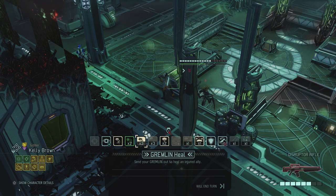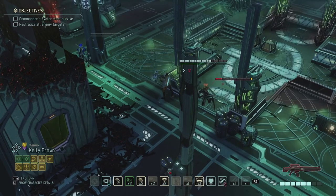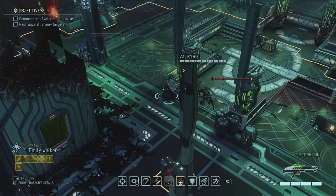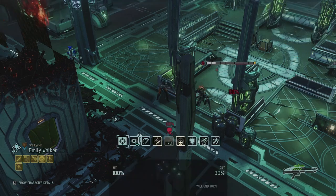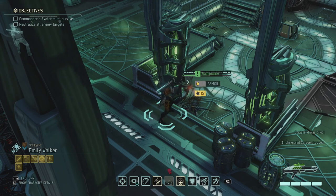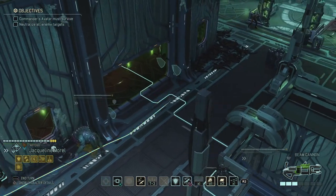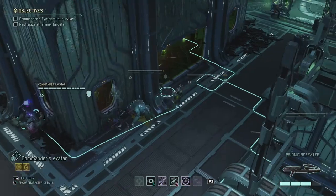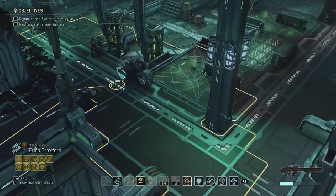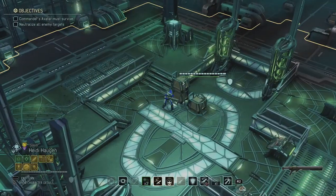We're gonna run out of healing really quickly like this. We still have Restoration if needed, but those single health charges are gonna be annoying — the poison would be ticking down otherwise. Let's give Emily her well-deserved Untouchable — just whack the Chrysalid. Now we get a critical. We saw that a bit too late. Let's move up — apparently there are no aliens inside over there, so we should be able to just advance.